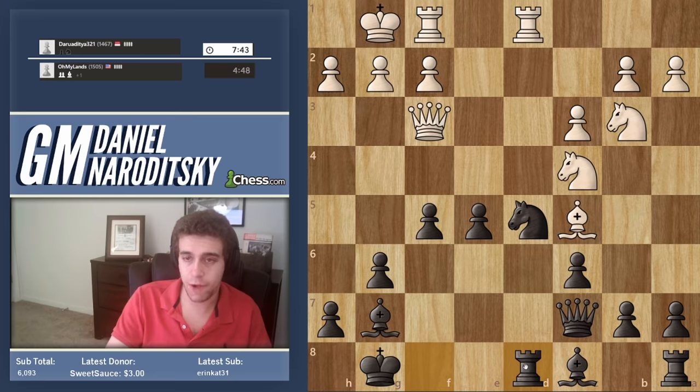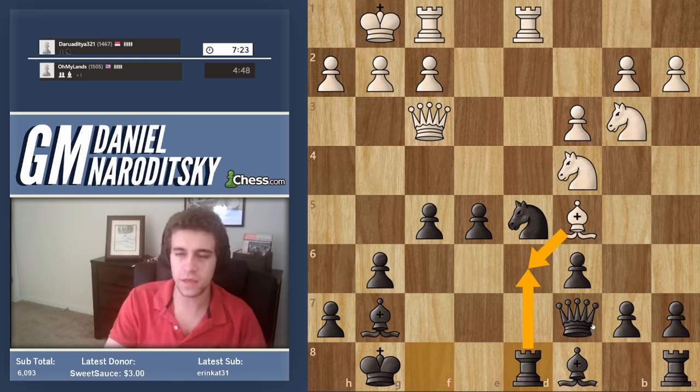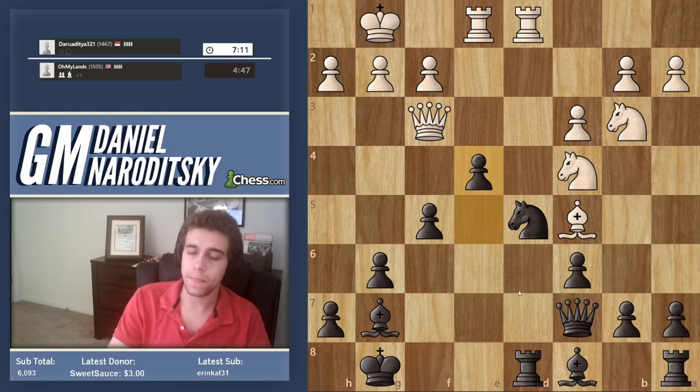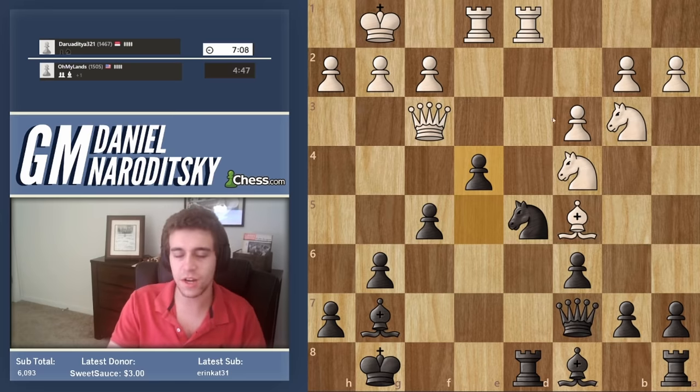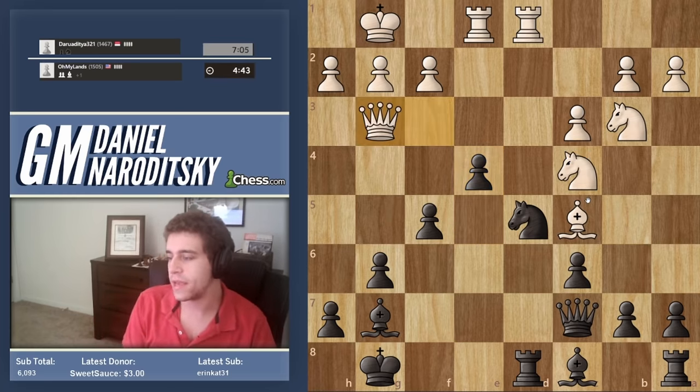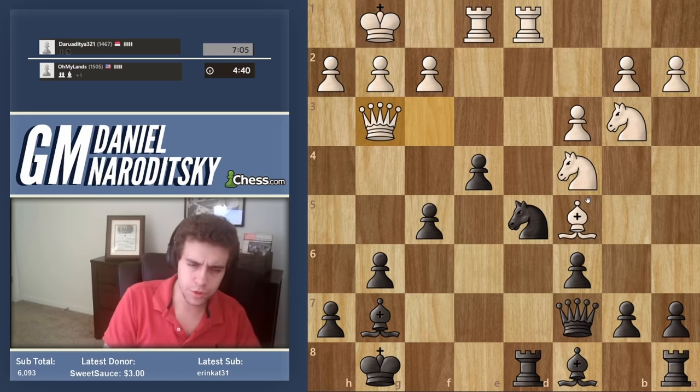Rook e8 or rook d8 — a lot of you are saying e8, but if you think about where this bishop wants to go, I would put the rook on d8 to take the sting out of bishop d6. Then we would play rook takes d6 and get two pieces for a rook. You have to always ask yourself where his pieces are going. The rook is more active on an open file than on e8. The pawn on e5 doesn't need any more defense because it's going to go to e4, but the d-file does need more protection.